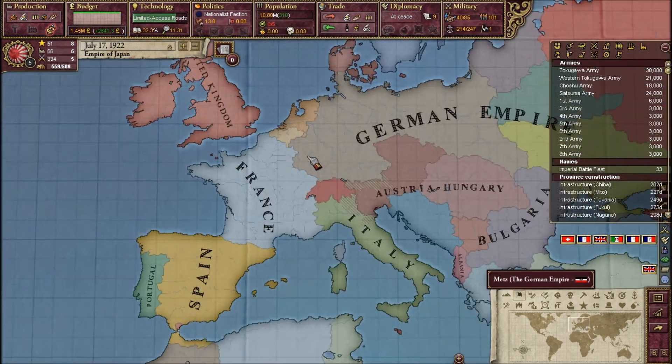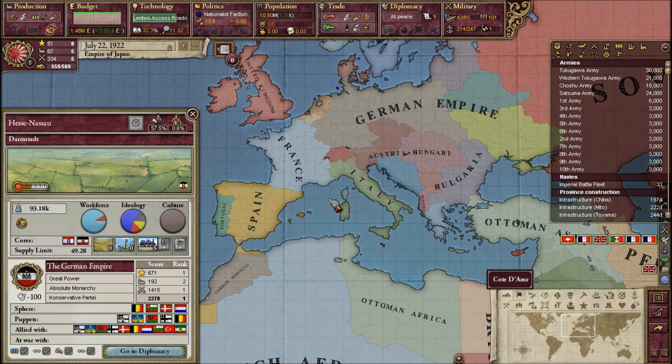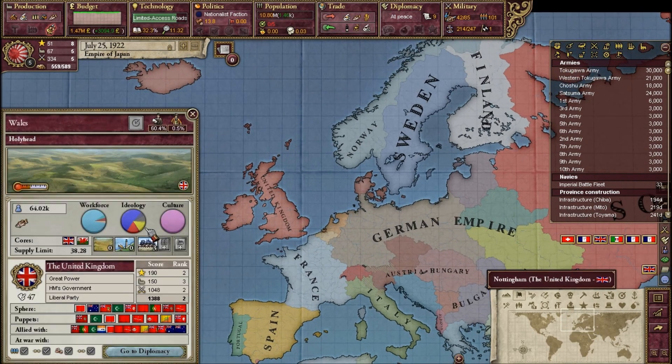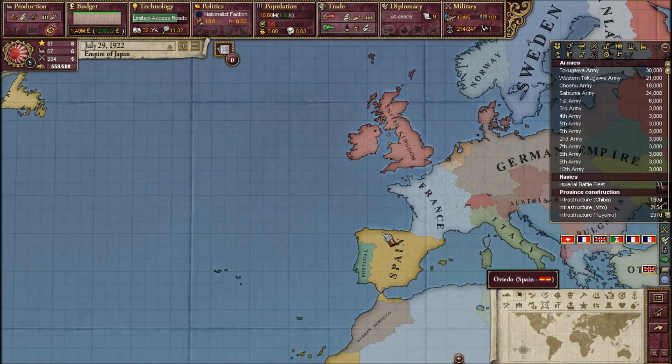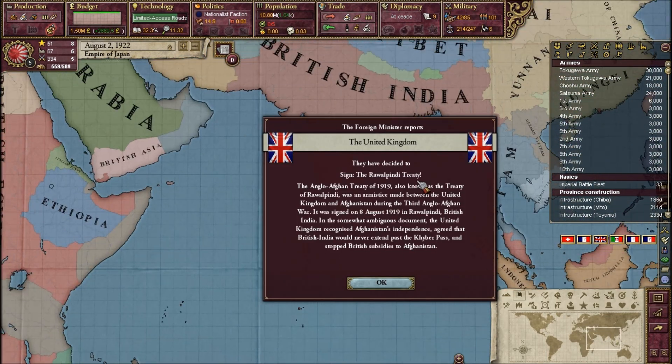Via Kaiserreich lore, France turns into a communist nation to fight Germany. And then England collapses — but playing so far, I've yet to see England collapse. They're actually way more stable than I thought.